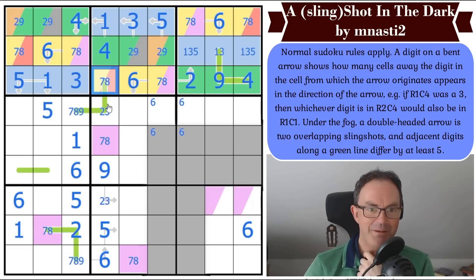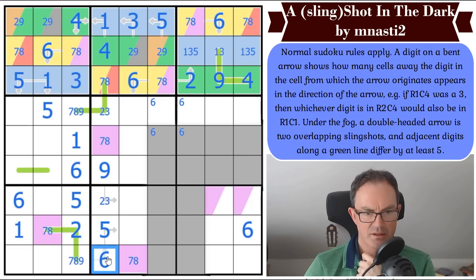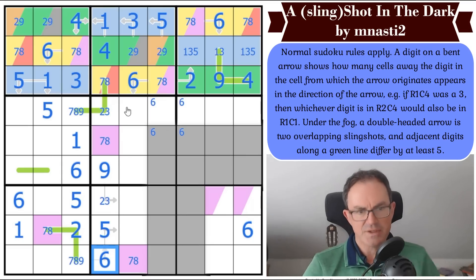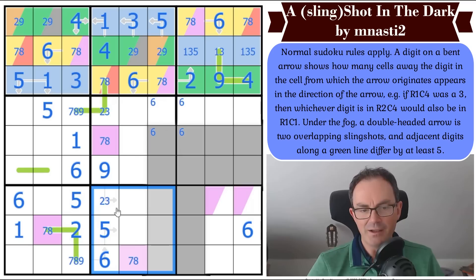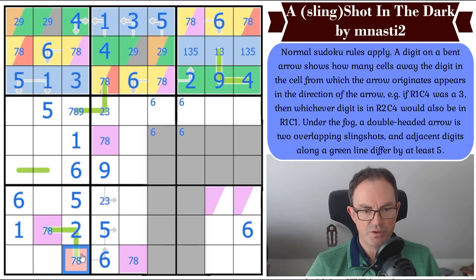I felt like I hadn't extracted enough information from all of these slingshots. And I was right, because that digit is throwing this digit onto red — so that is red. And that therefore is not nine, which means this is nine in the column. So this goes up here.